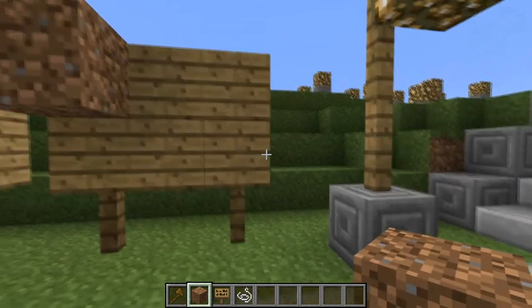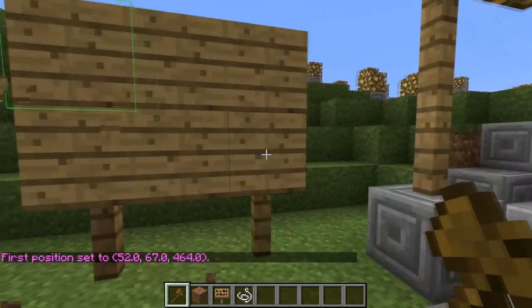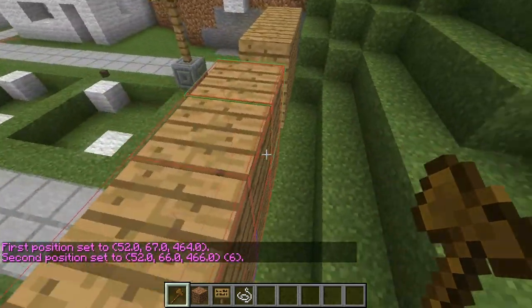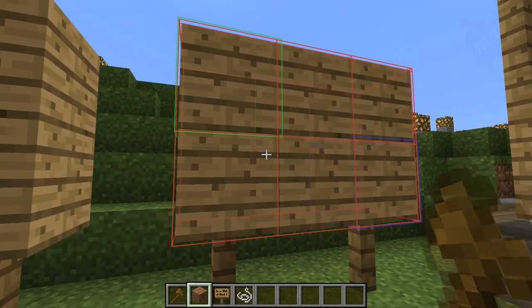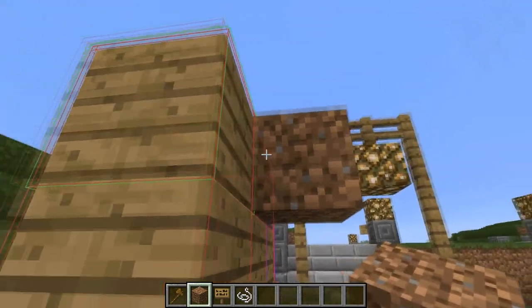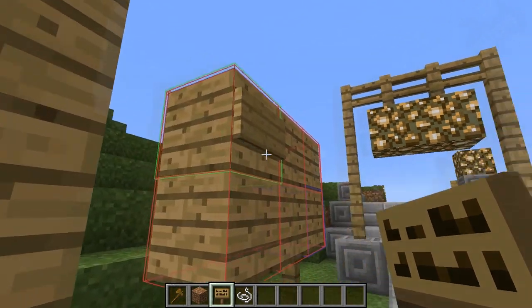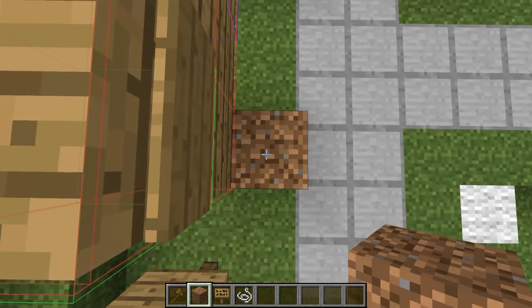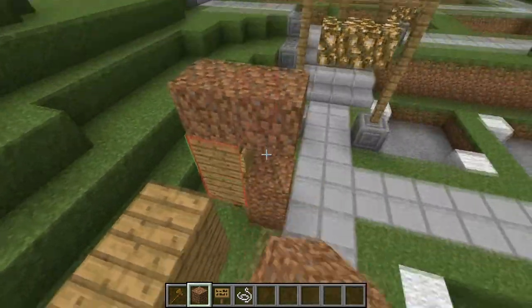You will need WorldGuard, obviously. What I'm doing here — if I select the sign, that won't work, because I'm selecting this region right here. Everyone will be able to just destroy the wooden blocks in there, but they won't be able to place on top of it, because that's technically outside of the region. A sign is actually considered a block, so it is not in the region. Here's how we prove it's outside — I can't build any further, because that is a block.